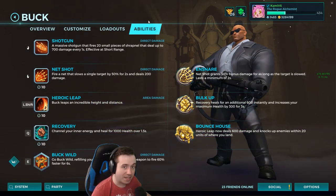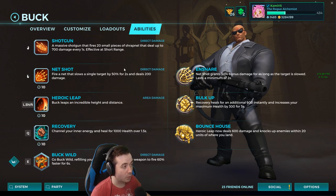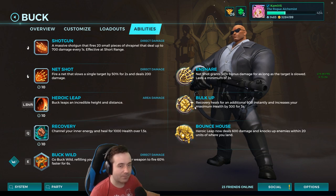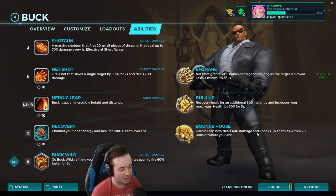What's going on everyone? Kami here and welcome back to the second part of Buck in the Paladins A through Z series. We're going to make this super quick. We're going over the overview of the two talents we're going to be playing that weren't in the first part. The first part covered Ensnare because it was the most played talent. The second part is going to cover Bulk Up and Bounce House.